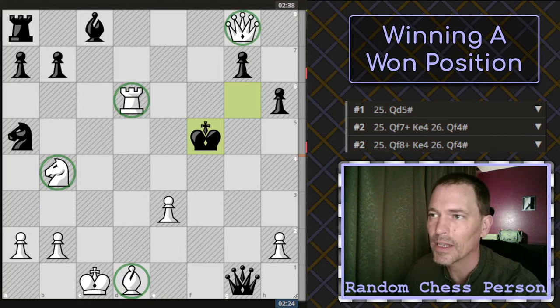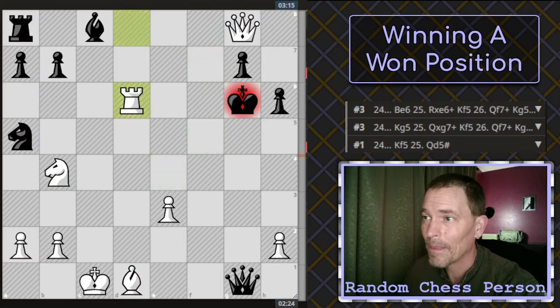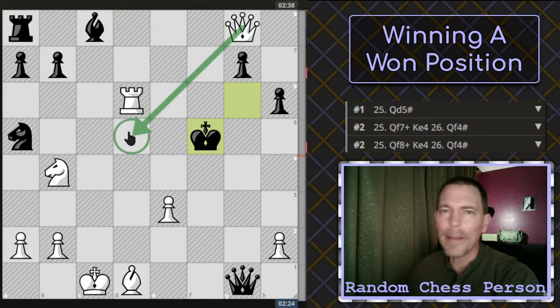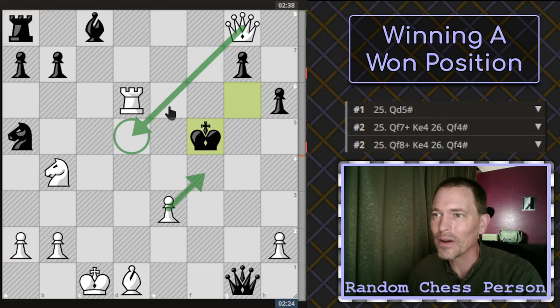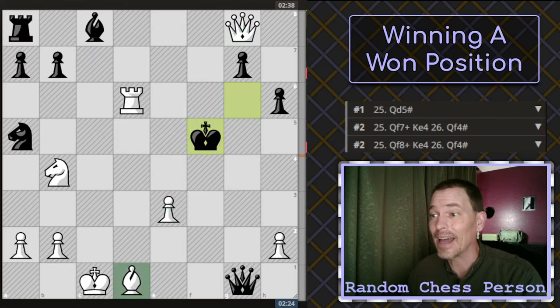All my pieces got out and got into the action. Two of theirs never moved in this game. Wait — actually, it says I have mate in 1 right here and I missed it! I have mate in 1 because the pawn guards this square, the rook cuts off all those squares, the queen would cut off all those, and the bishop guards this circle right here — even though it's pinned. And I didn't see that.